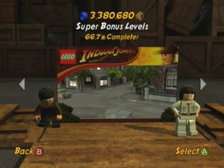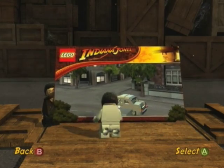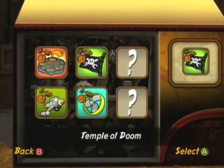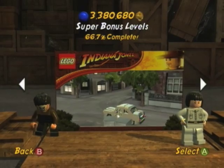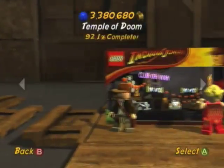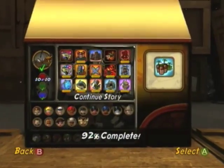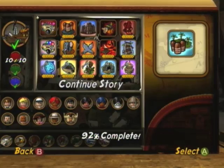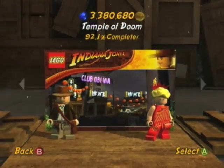Alright, so there we go — super bonus level, the fourth one that we've done. 66.7% complete, so we're two-thirds of the way there. And there it is, the little LEGO pirate flag. Temple of Doom is probably the shortest movie we've done so far — 92.1% complete, because of the missing red power brick I didn't unlock, and looks like about three True Adventures I didn't get. I can always get those off screen.